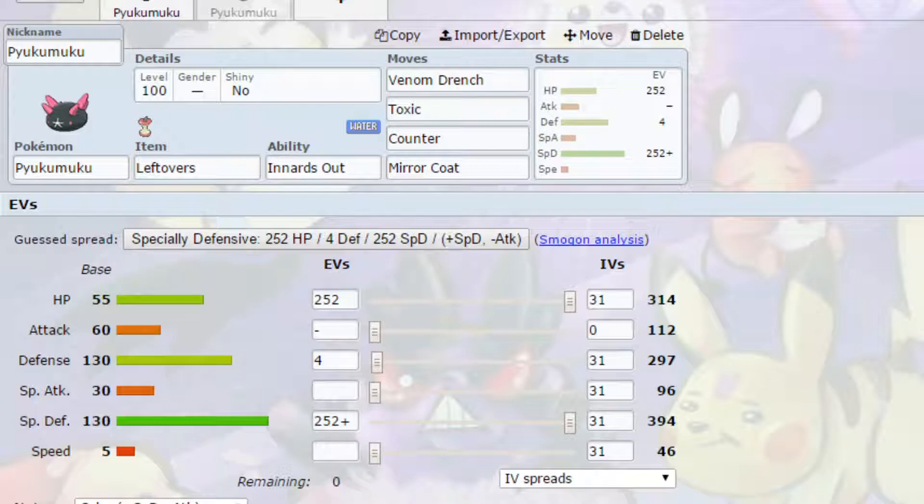I've put Leftovers on here again because Leftovers is handy. This is a very quirky, very different set — something I wouldn't necessarily expect to be used in competitive. It's Pukumuku; it's never used in competitive. If you've got a decent set, please let me know below. I think this Venom Drench set could work, though it doesn't work well against Poison types. This is possibly the best set you could get with Pukumuku — it's basically a poor man's Wobbuffet. If it had an ability like Shadow Tag, it would be a lot more amazing, but unfortunately it does not.